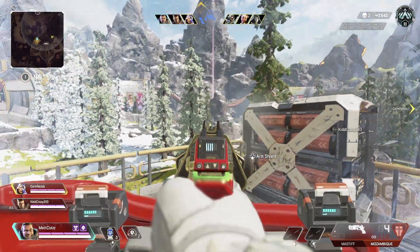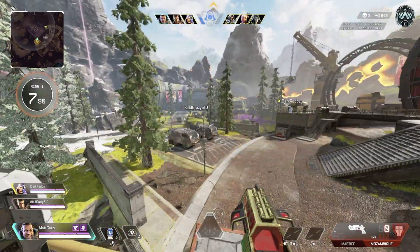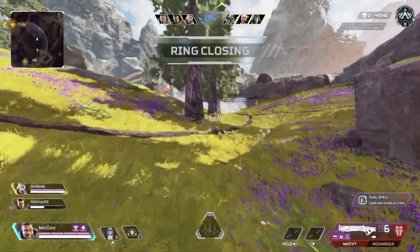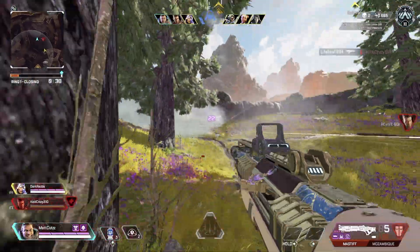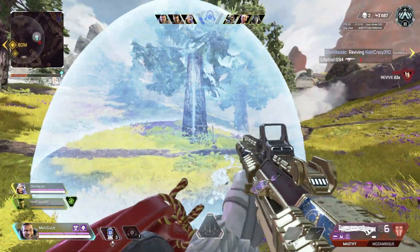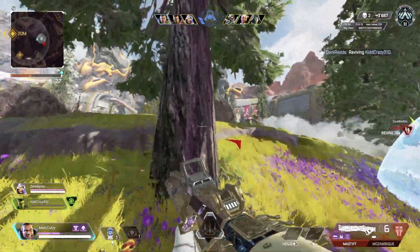Valkyrie is a legend I feel is similar to Wraith, Horizon, and Loba — very mobile with movement abilities but probably doesn't give as much to a team. I have Valkyrie in B tier. All three of her abilities are useful in arenas, which some legends don't have. I could argue putting her in A tier, but for me she's in B tier.